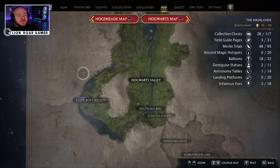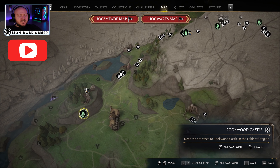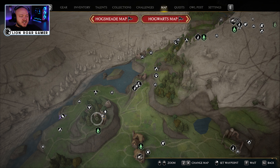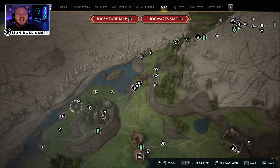Starting out on the map here, you can see we're in the Feldcroft region, and when you zoom in the closest flue flame is this Rookwood Castle flue flame. There are enemies around so be careful — you might have to fend them off a little bit — and then we are just to the north and to the west at this Merlin Trial. Now there is another one right around here; I already did a video on that, that's part one, make sure to go check that one out.